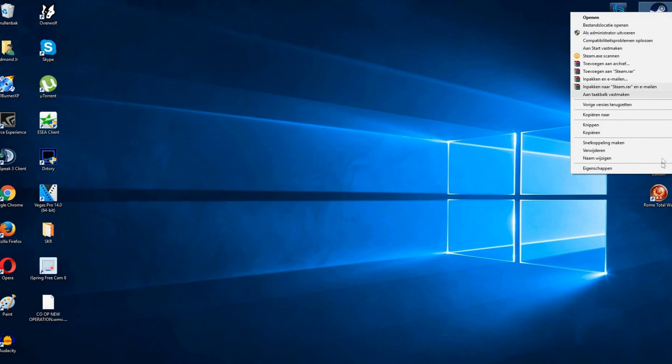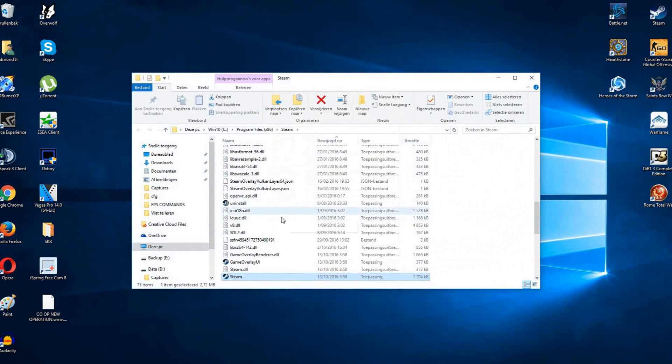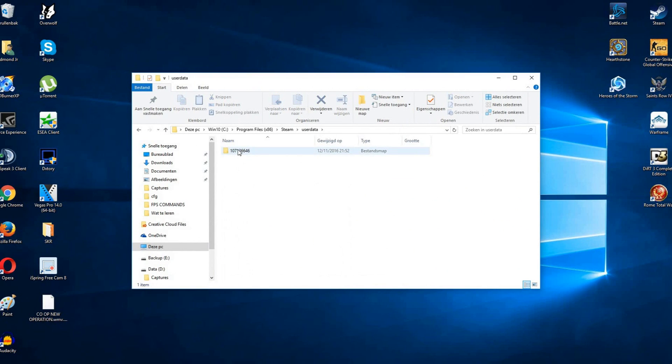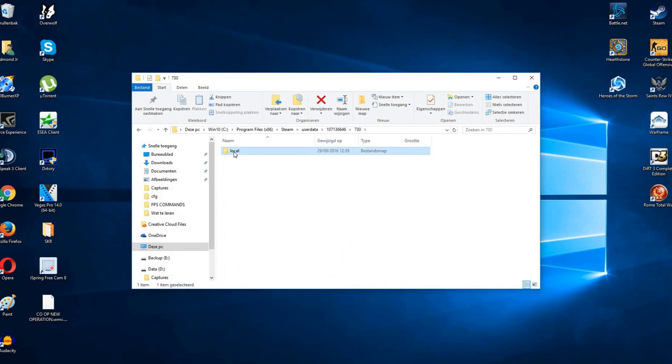In order to do this you want to go to your Steam properties, then your file location, then you want to scroll up till you find user data, then you click on your Steam ID, then you open up 730, then you click local and then you will see this file called cfg.